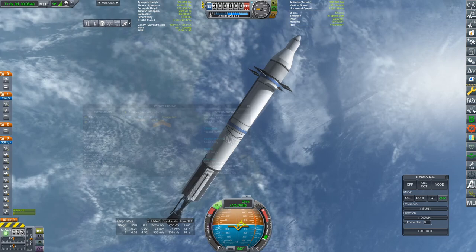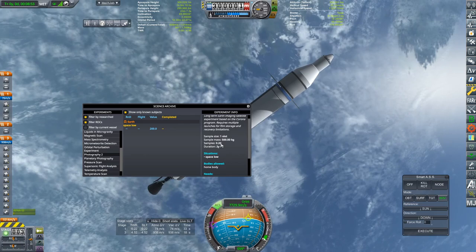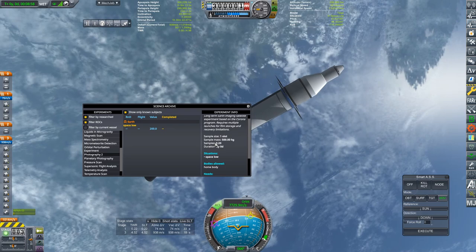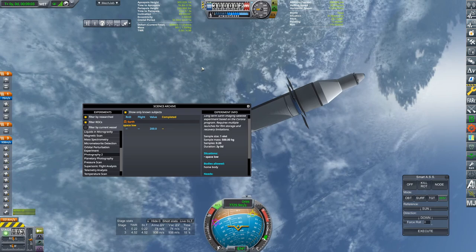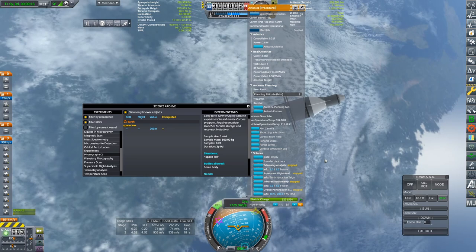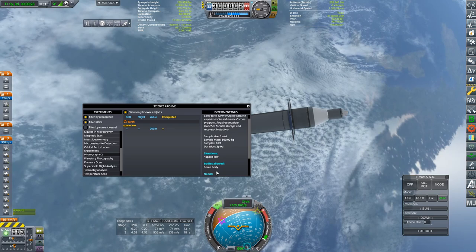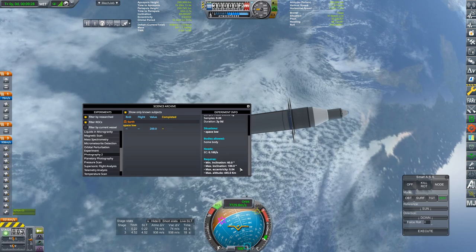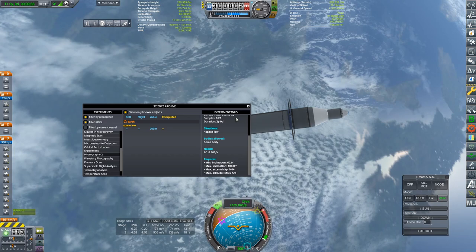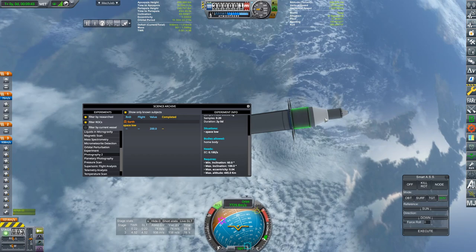The photography experiment is two years long. The way I've designed this is you have a two-year experiment and you can get samples at 0.2, which means you have to do this at least five times. Each sample is going to be 100 kilograms of mass, so this has the avionics to handle that. We are in space low around the home body with inclination between 60 and 100 degrees, eccentricity no more than 0.04 — which I think we have just fine. We are nearly perfectly circular, with a maximum altitude of 445 kilometers. The experiment is running successfully — check, check, check.